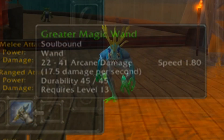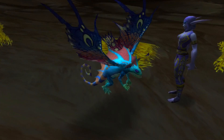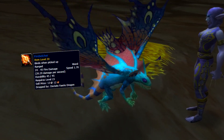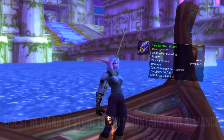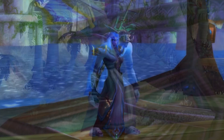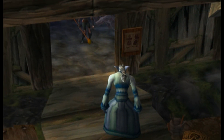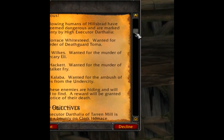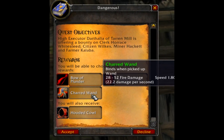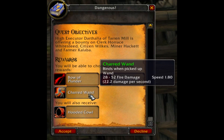Unless you go into the Deadmines and kill Cookie to get Cookie's Stirring Rod. Alternatively, Horde can go into Wailing Caverns to try and get Fire Belcher from a rare spawn called the Deviate Faerie Dragon. There are a few quest rewards for wands and a few BoE wands, but I won't go through all of them. A possible option for an upgrade to the Greater Magic Wand on Horde side is from the dangerous chain quest in Hillsbrad, but the wand itself isn't really worth it — same for any other wands Alliance players can obtain in that level gap from regular quest rewards.